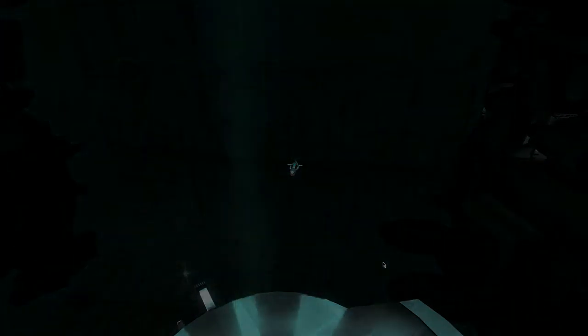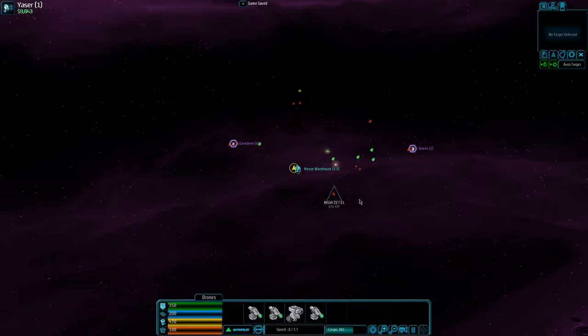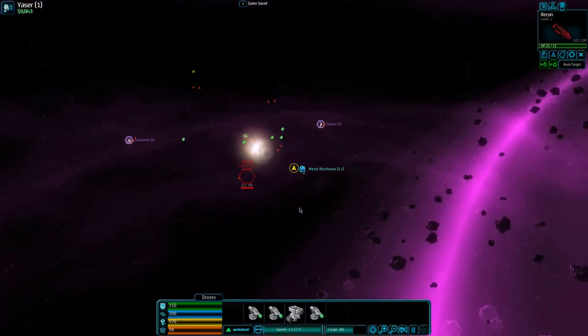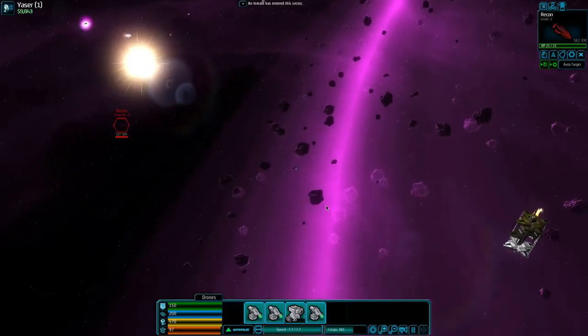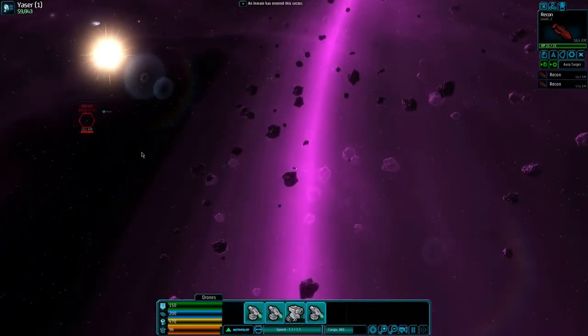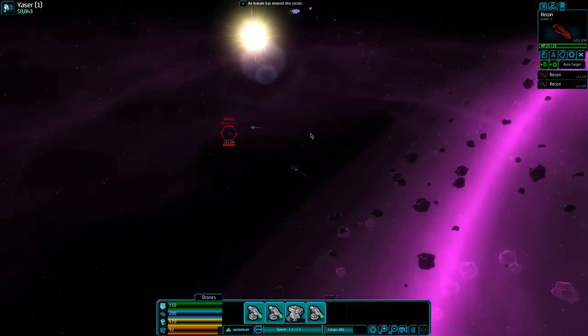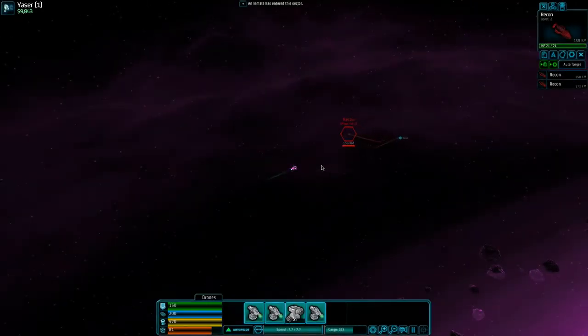Let's go take out some of those bad boys. Let's activate everything — you have to click on them to turn them on. What I like to do is target both of them and then use this to click on the one I want to attack. It usually works out easier that way. I'll meet you down over where the creatures are.